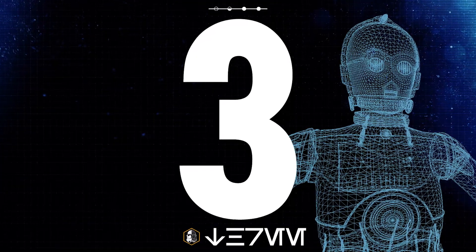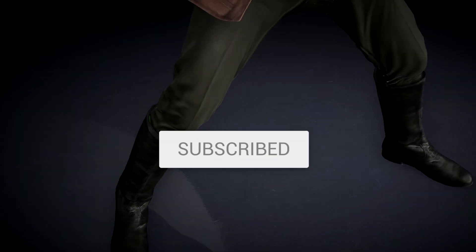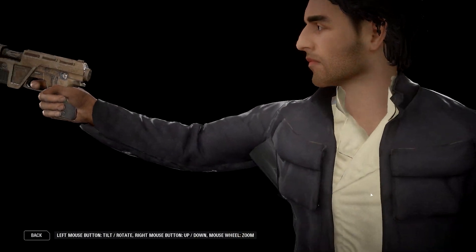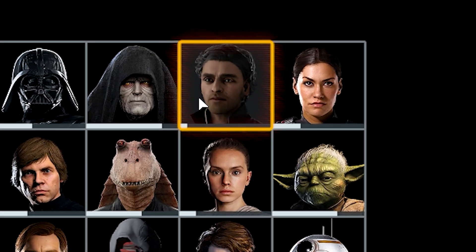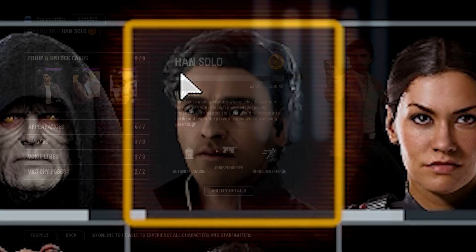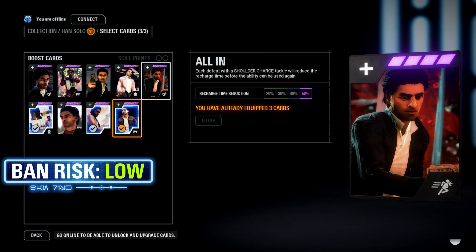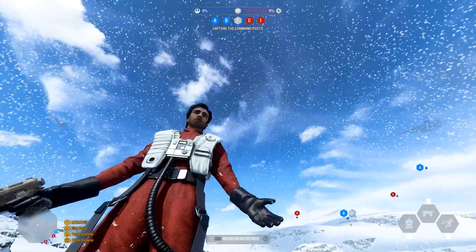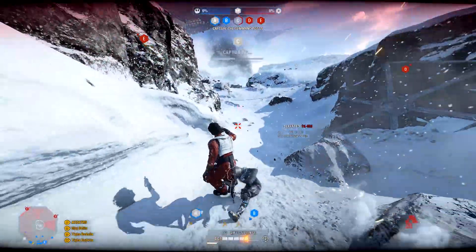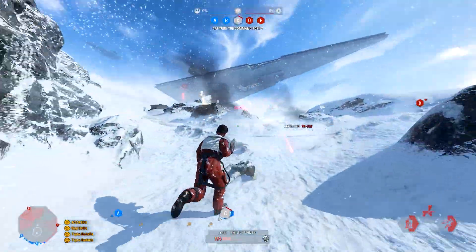In 3rd place this week we have the Poe Dameron mod, which replaces Han Solo with Poe. It has 3 different skins taken from The Force Awakens, The Last Jedi, and as a resistance pilot. Included is the blaster, a custom portrait image for the collection and respawn menus, text edits, custom star card images, and audio changes such as intro and outro music and blaster sounds.